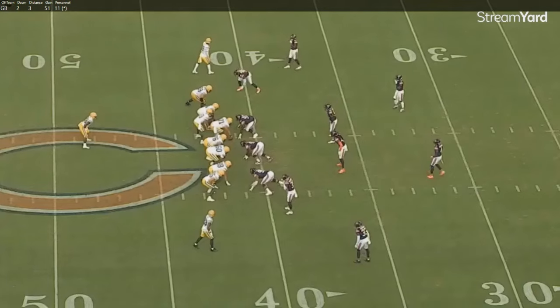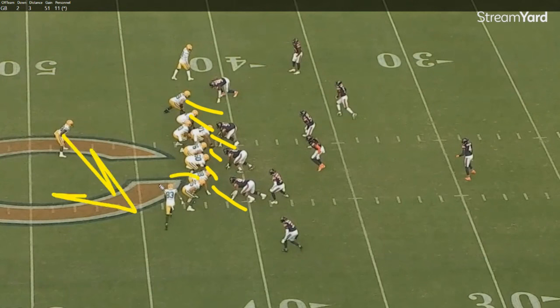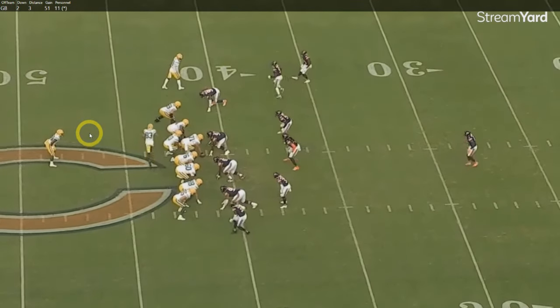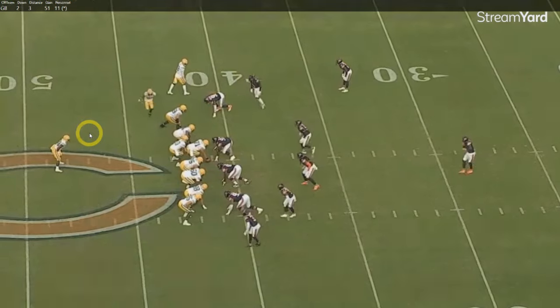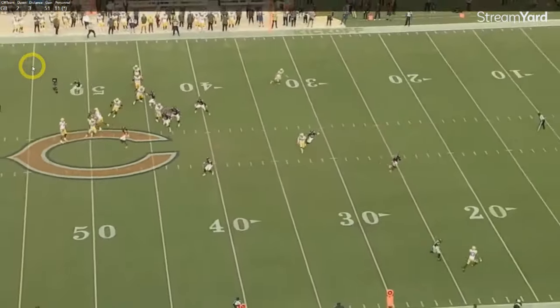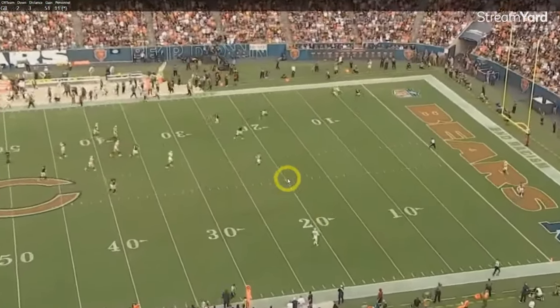Now the last one — building off the same stuff. Wide zone look, make it look like wide zone. It's 12 personnel, first and 10. It's going to be Tucker Craft and Musgrave in a little Y-Y wing hip slot formation — Musgrave is going to be leaked. There's a fumbled snap that makes this one a little ugly, but let's run it and talk about it.